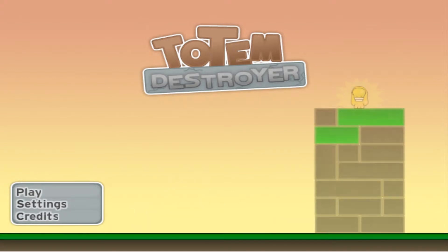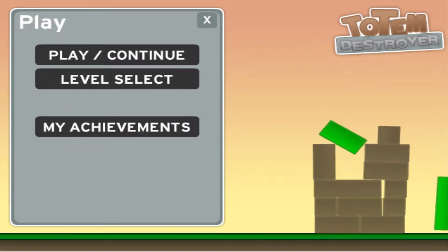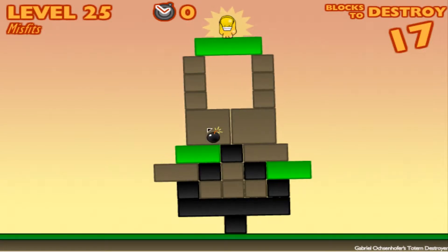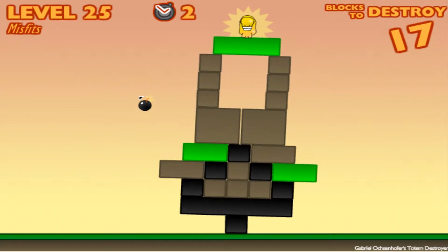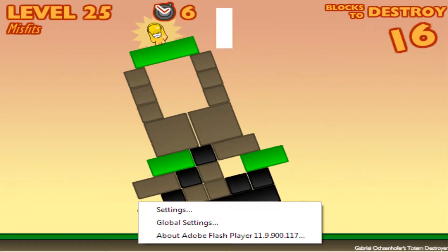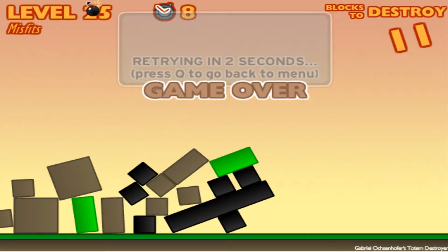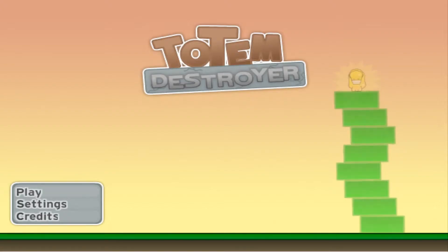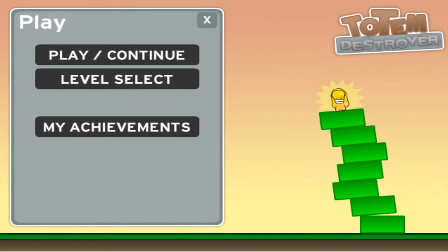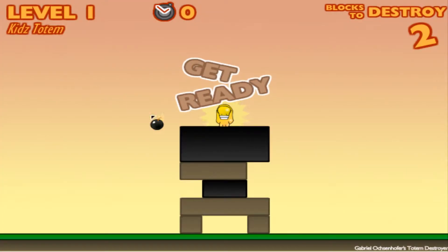I've already played this clearly - it's going to give me a level. Let me try something... okay, I'll be right back. Let's try this again without failing - let's go to the level select this time.